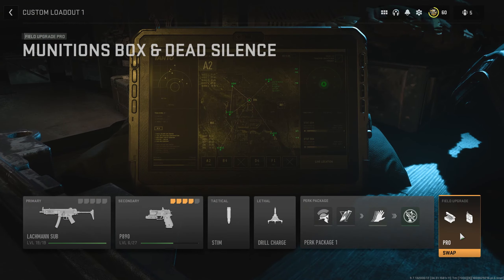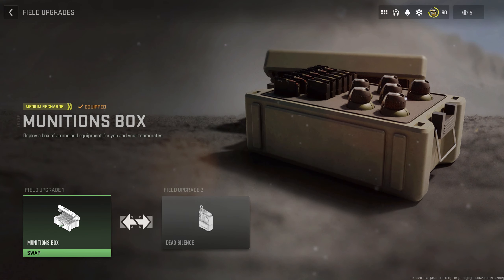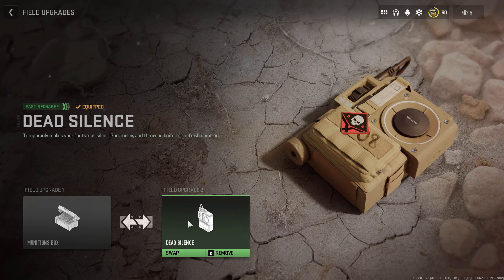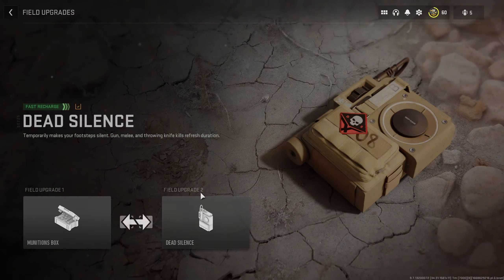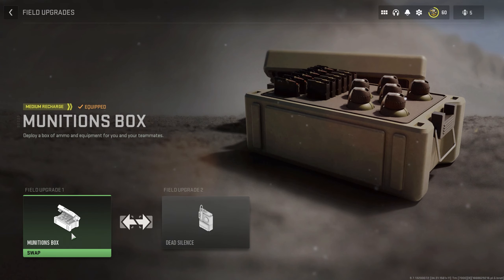First, let's begin with the field upgrades. I really enjoy using the munitions box and dead silence. You get dead silence at level 51, which might be a problem, so if you don't have dead silence yet then make sure to use the munitions box.